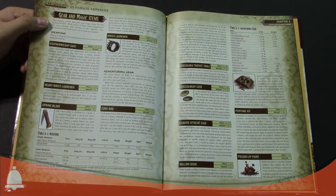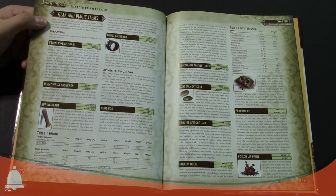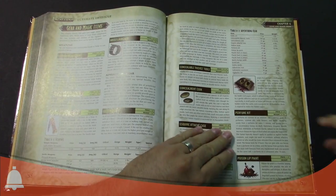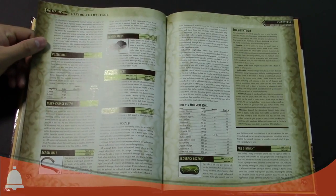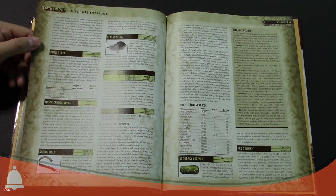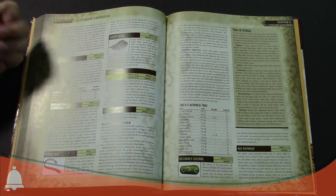There's the hollow book — it's been hollowed out. There's poisoned lip paint. I like how there are concealable thieves tools — which kind of assumes normal thieves tools aren't concealable; like everyone else is just walking around with a giant bag of thieves tools. There's the accuracy lozenge, which lets your second attack bonus be as good as your first — pretty handy. There's also a scroll belt, intuition serum, and a fellowship film — basically a breath mint that gives you D4 uses and makes you better at talking, because you've got better breath.